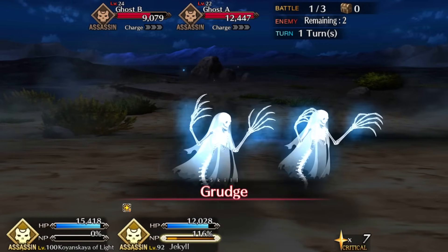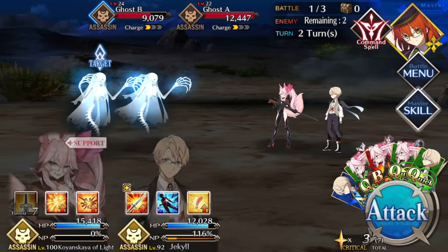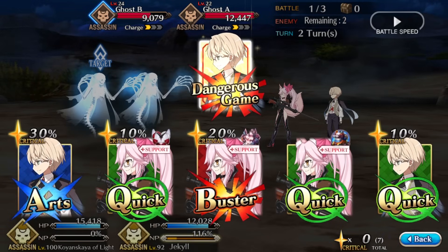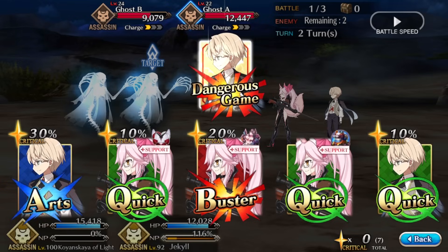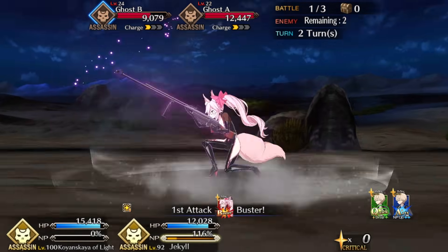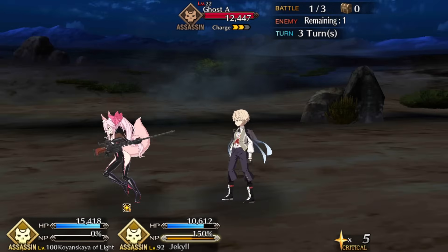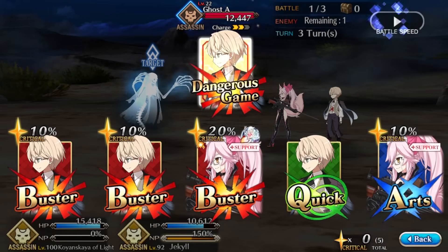Jekyll is nominally an assassin, but you don't really use him as such. His Noble Phantasm includes a full heal, so you might be tempted to play for a time as Dr. Jekyll. But the first and most important rule of Henry Jekyll is that you want to spend as little time as Henry Jekyll as possible. Your transformation turn can be important for your damage, as you'll find out.